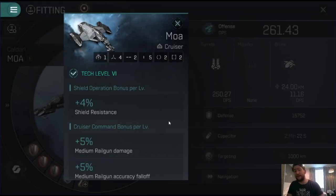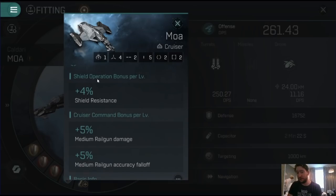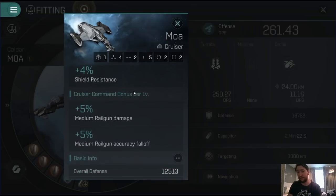The Mower is a Tech 6 cruiser. As you can see, it has a percentage shield resistance bonus based on your shield operation bonus level. You're going to get upwards of 20% natural shield resistances just by having shield operation at level 5, which if you're running shield tanks you should be having anyway.